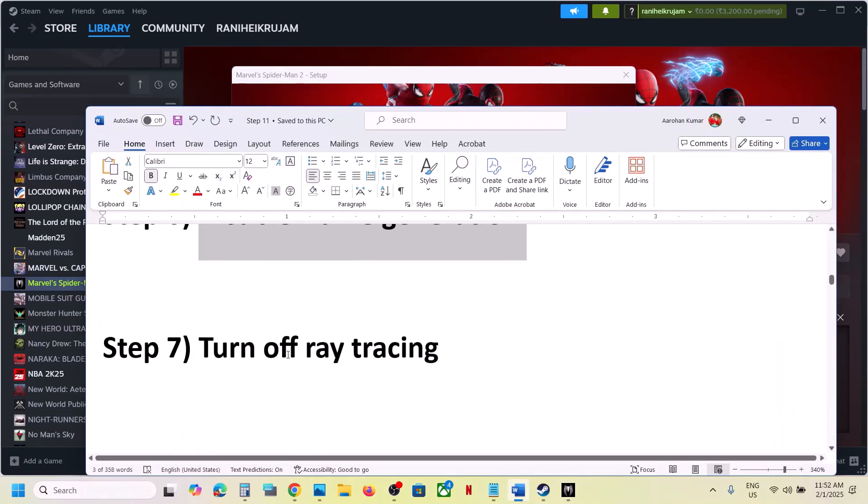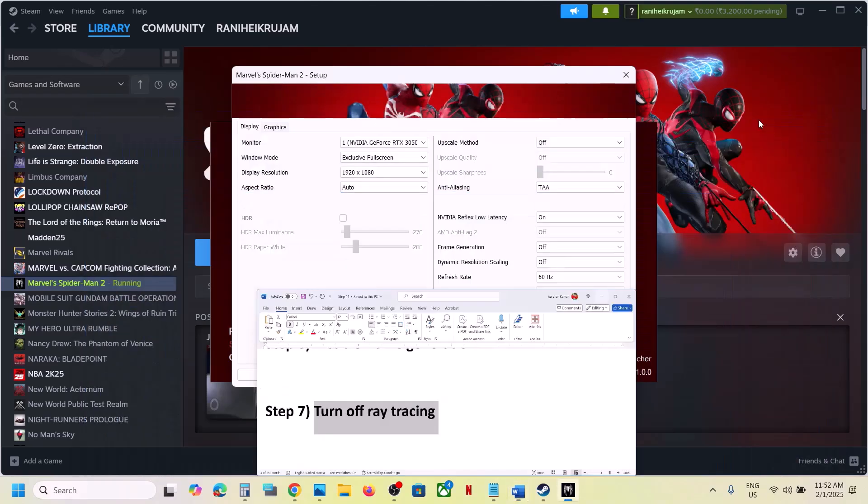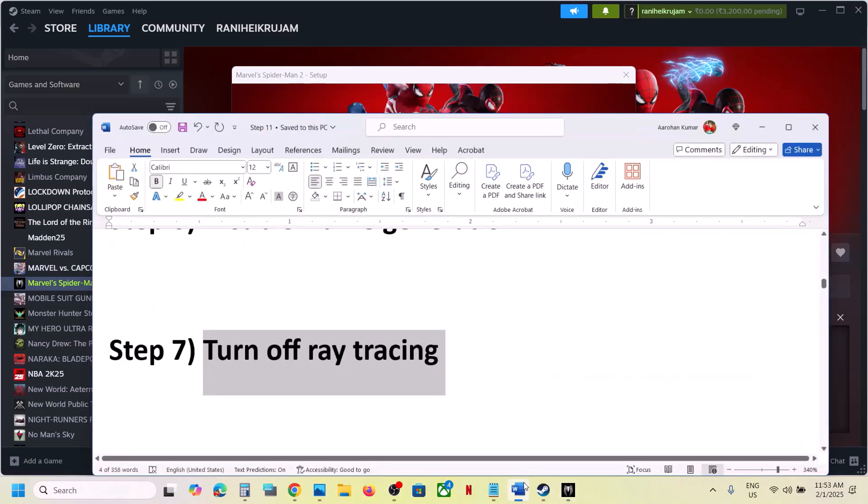If that does not work, turn off ray tracing — this has worked for many players. Go to Graphics, set Ray Tracing Preset to Off, click OK, and then launch the game and check.